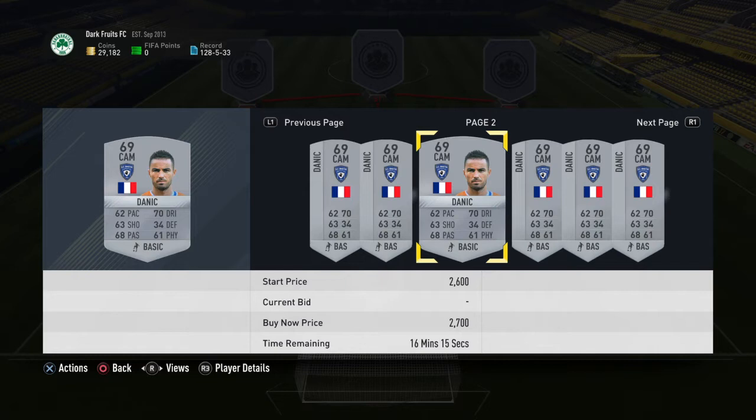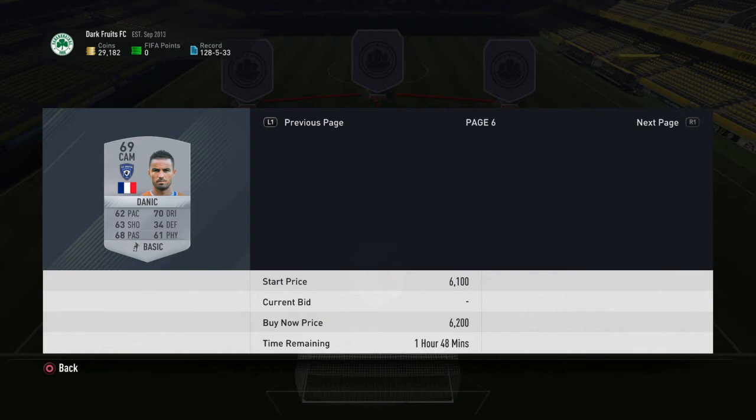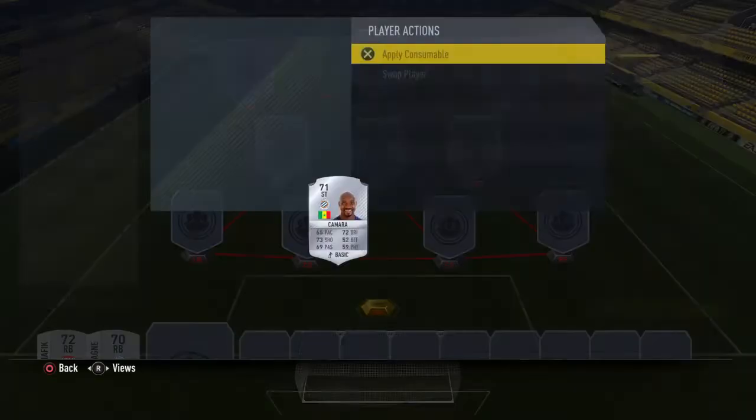Looking at another player, he's going for 2.4k, 2.4k, 2k — so his minimum is also 2k. If you just list him up for a couple of coins cheaper, I'll list him up for 1.7k.